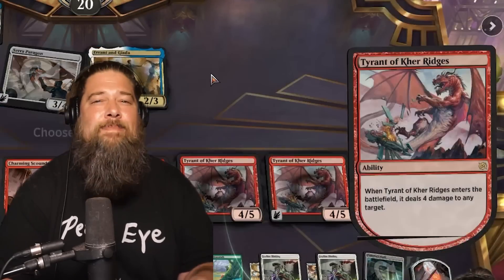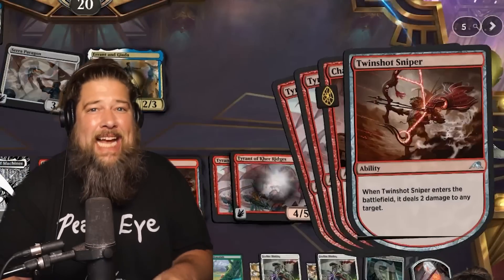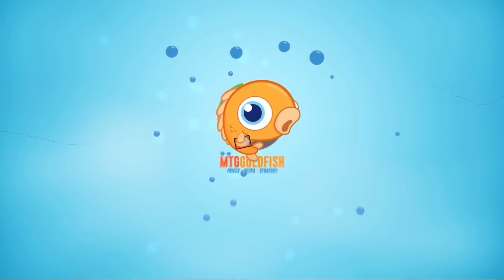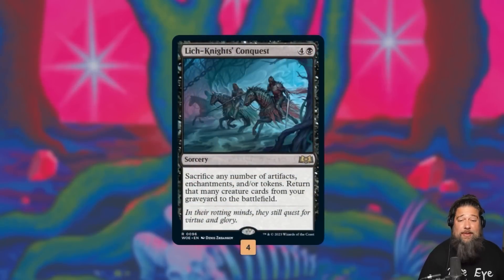Today we're heading to Standard to play some five-color Up the Beanstalk, Elish Norn, Lich-Knight's Conquest reanimator combo. Here's our deck — I know the name is pretty long, still trying to figure that one out, but the deck itself is pretty sweet and we're built around a card I've been wanting to build around ever since it was spoiled: Lich-Knight's Conquest.